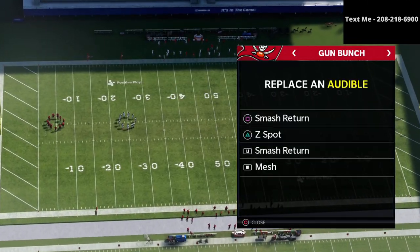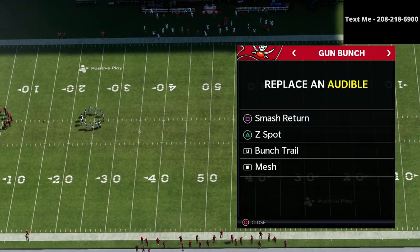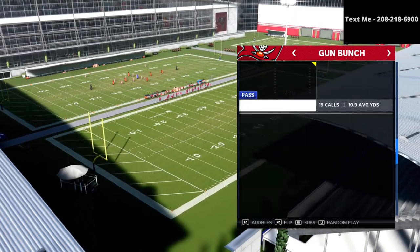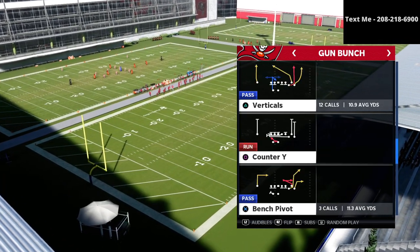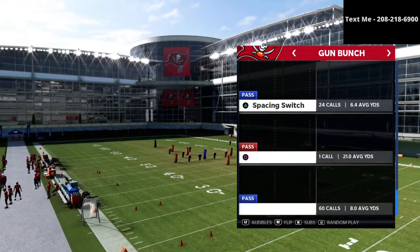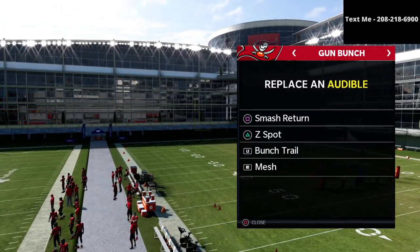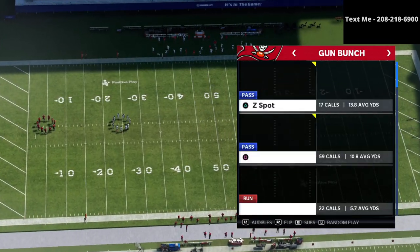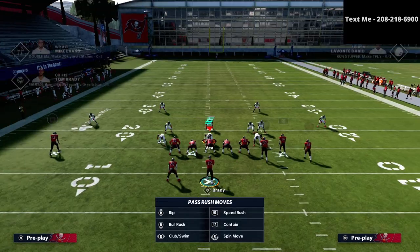I'm going to set some audibles here — some popular concepts: I've got mesh, bunch trail, mesh Z spot smash return, and then I'm going to come out in flood because flood is one of the better concepts for dealing with match. I'm actually going to take mesh out and use jets dig instead, and I'll just create mesh with hot routes.